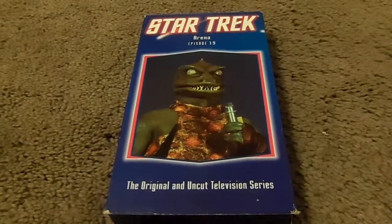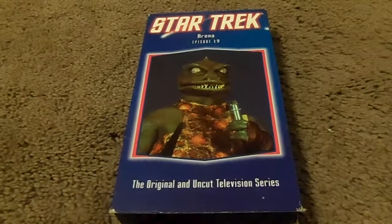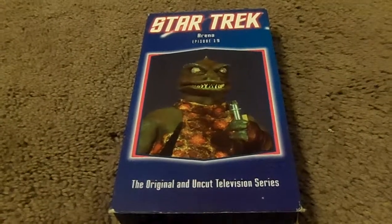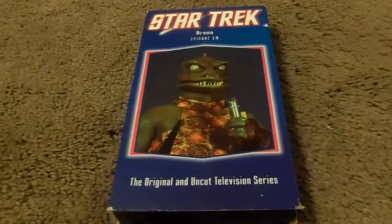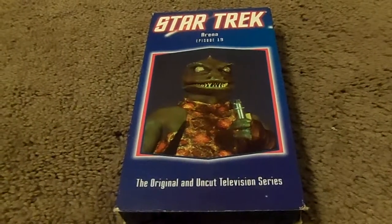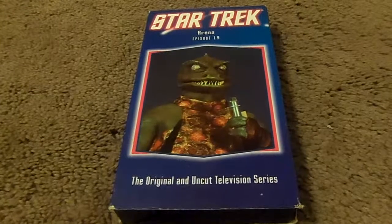Mr. Spock discovers the life forms. The landing party comes under attack as O'Hara dies almost immediately, disintegrates, and then the shelling begins. At the same time, the USS Enterprise is under attack by an unidentified ship with the deflector screens up.